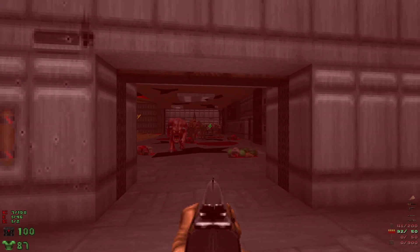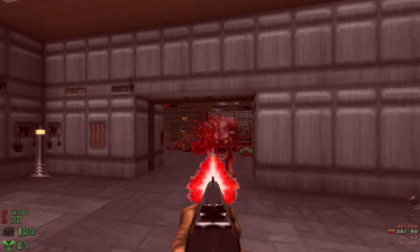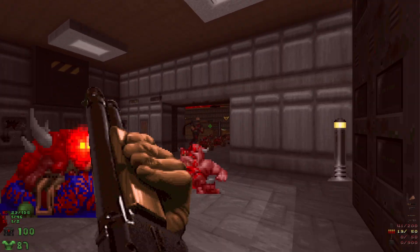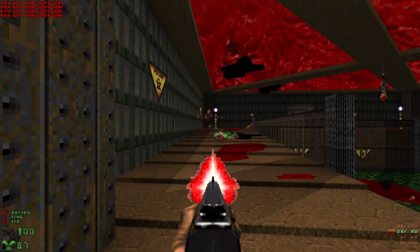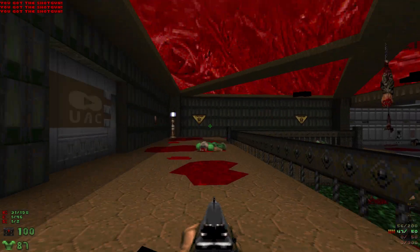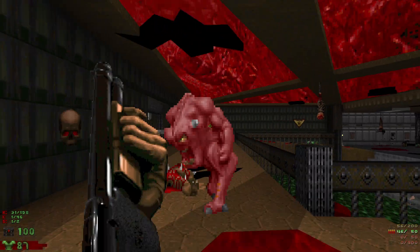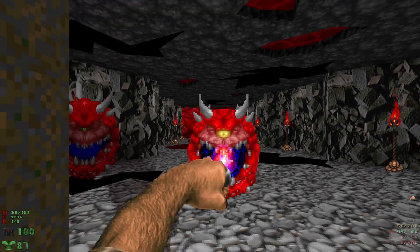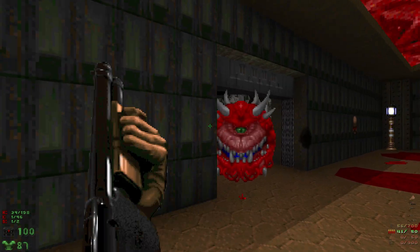Behind this door is going to be quite a lot of enemies - we've got imps, zombies, pinkies, and shotgunners. Let's grab all the shells we can and head through this door. We're going to have some specters, pinkies, and cacos - let's get some infighting happening there.